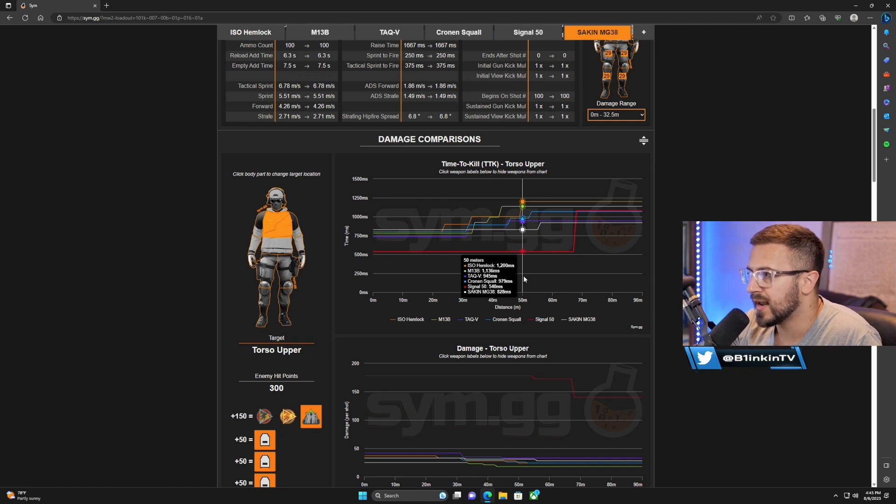Next is the TAC V, which is the long-range king in my opinion. I've been rocking it a lot in ranked and it feels really good — very low recoil, contrary to popular belief. Then we get into the Cronin Squall: after the nerf you're looking at a 979 millisecond TTK at 50 meters, so it did take a fairly significant nerf. Then the two ARs: the ISO Hemlock, which I think is the best AR right now because it has absolutely zero recoil — it's a laser beam. And the M13 is also a laser beam with a very good competitive TTK.